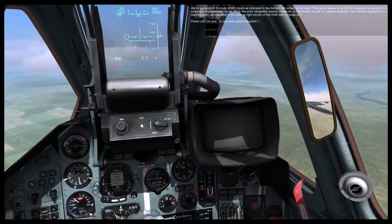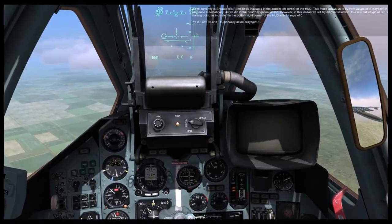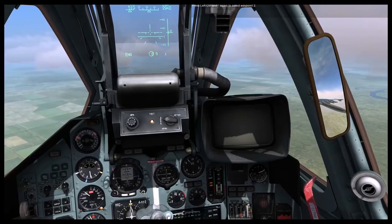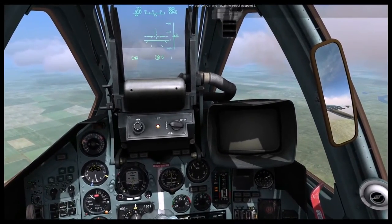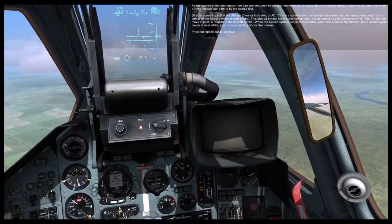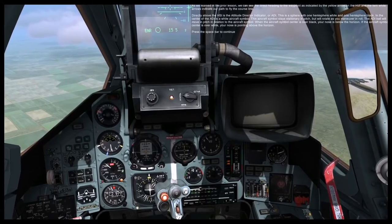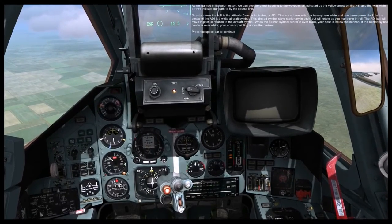Our current waypoint is zero, our starting point, as indicated in the bottom right corner of the HUD, with a range of zero. Press Left Control and Tilde to manually select waypoint one. You will now see that waypoint one is selected with a range of 8.6 kilometers. Press Left Control and Tilde again to select waypoint two, which is 15.5 kilometers from us. The direct heading to the waypoint is indicated by the yellow arrow on the HSI, and the twin white arrows indicate our path to fly the course line.